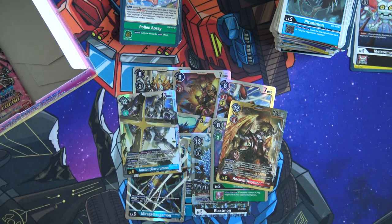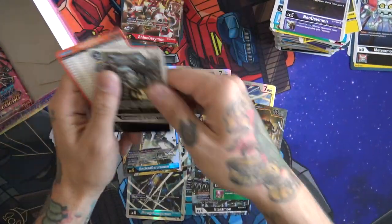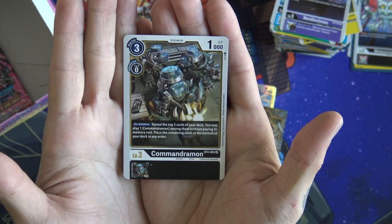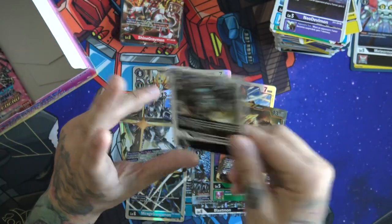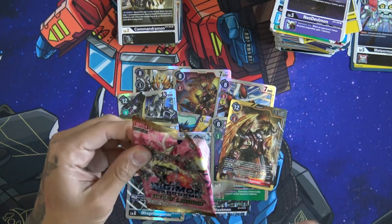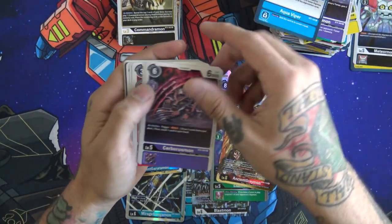All right, we're going to hit the last two packs. Going a little bit faster — another Bushiagumon in there, another Shine Greymon, and a Commandramon. This is one of the D-Brigade's best cards — it's absolutely phenomenal. Level three, zero to Digivolve, three to hard play, and on deletion reveal the top three cards of your deck — you may play one Commandramon among them without paying its cost, place remaining at the bottom in any order. There are a lot of Commandramons out there so there are a lot of chances of getting a nice hit. This is the last pack — are we going to hit any better than what we've already gotten? We've done really well.